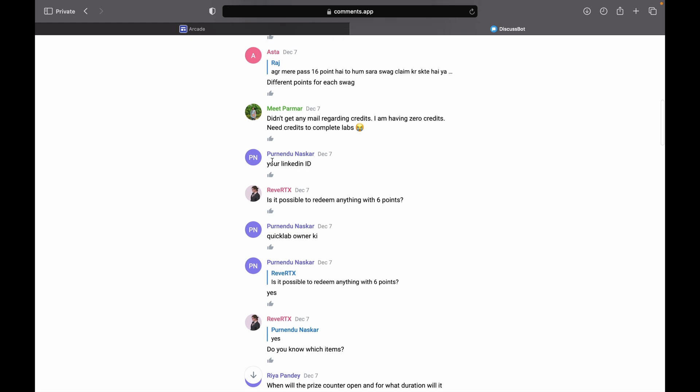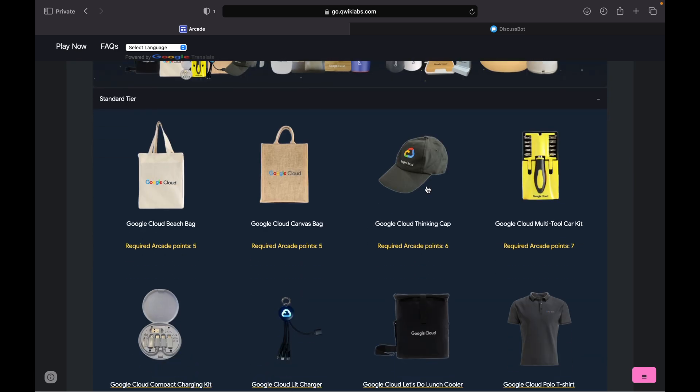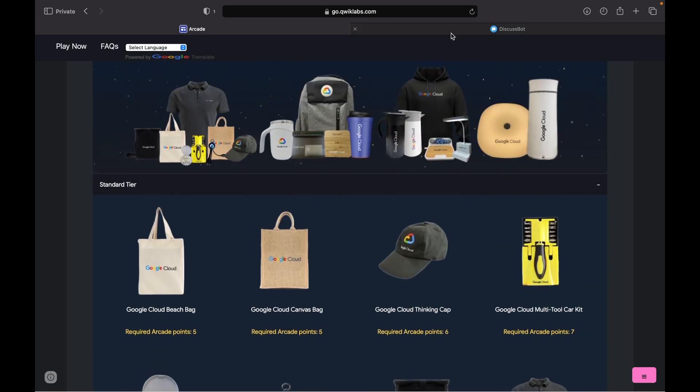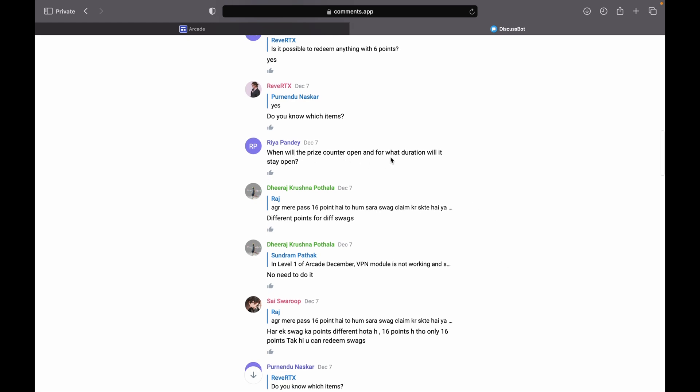Someone asked whether it's possible to redeem anything — yes it is. With six points you can earn one cap and a bag. Regarding the duration of the prize counter link: the email will mention how long that unique link is valid. Make sure you do not share that link with anyone.